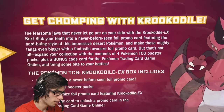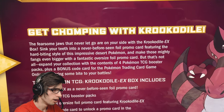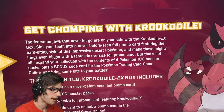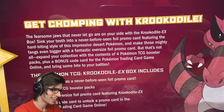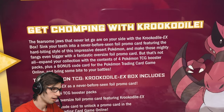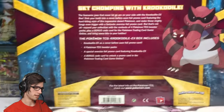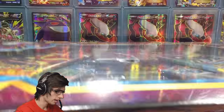The box says: 'Get chomping with Crookedile — the fearsome jaws that never let go are on your side. Sink your teeth into a never-before-seen foil promo card featuring the hard-biting style of this impressive desert Pokemon, and make those mighty fangs even bigger with a fantastic oversized foil promo card. Expand your collection with the contents of four Pokemon TCG booster packs plus a bonus code card for the Pokemon TCG online.'